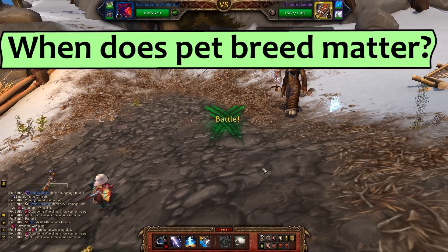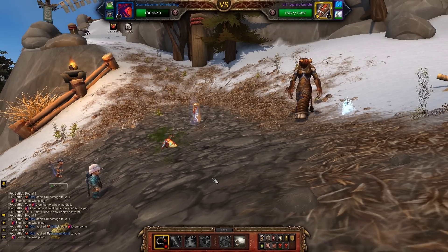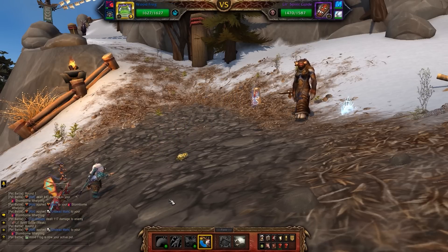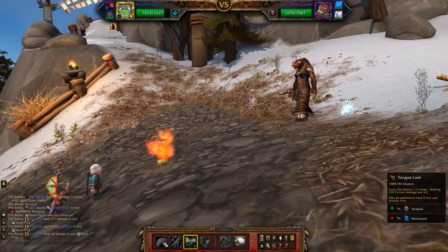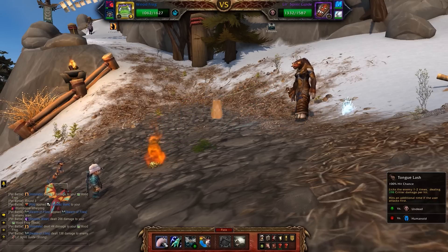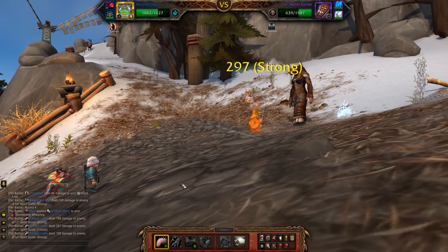When does pet breed matter? Usually it doesn't. However, having the perfect breed of pet for your situation makes pet battles smoother. In some cases, the right breed makes or breaks a fight. The first situation in which breeds matter is when you're trying to make a speed breakpoint. Unlike with health or attack, where more is always better, speed is only useful up to a certain point. If possible, you want to have more speed than the pet you're fighting so you go first, but any extra speed past that point is wasted.